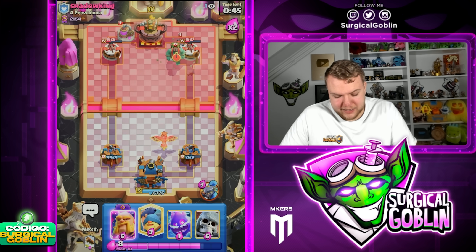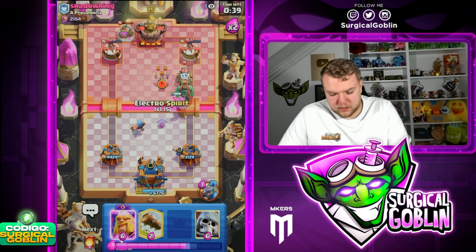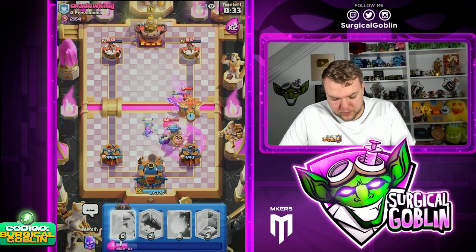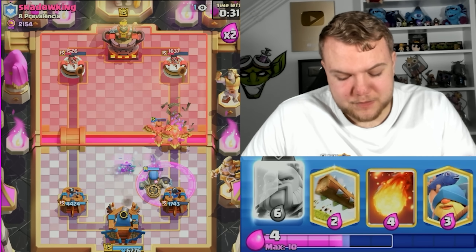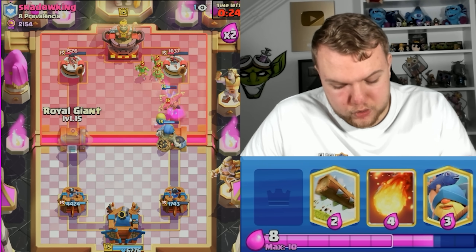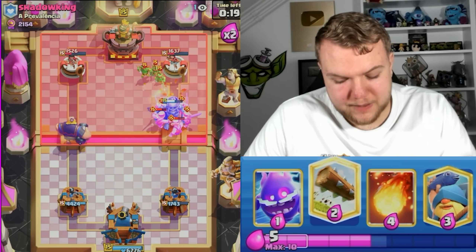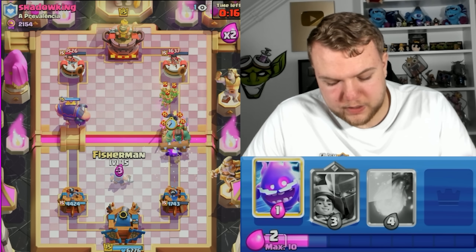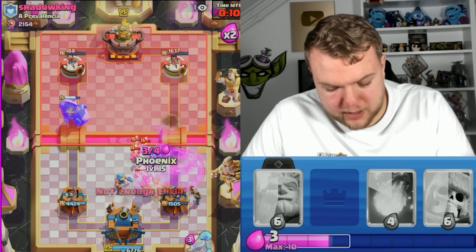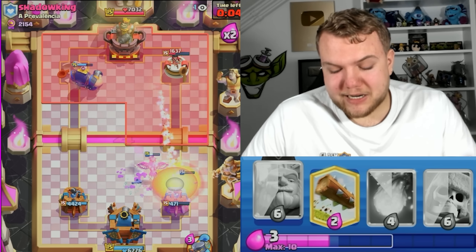He has Sparky, Goblin Giant, and Elixir Collector with Evolved Barbs. Let's cycle Fisherman to the right side, go with E-Spirit, and then a Giant Skeleton plus another Fenix on top of the Sparky. He goes Goblin Gang — I feel like he's going to spend the Barbs on the right side, so it's a great moment to go with Royal Giant here. Let's go Fisherman to pull the Goblin Giant. Nice E-Spirit to deal with most of the Barbs, also damaging the Minions while the Little Prince plus all the Towers deal with the Goblin Giant.